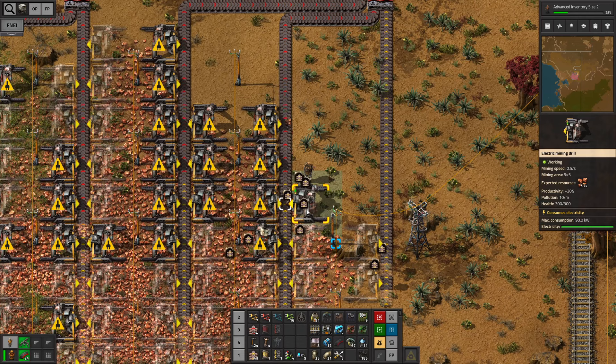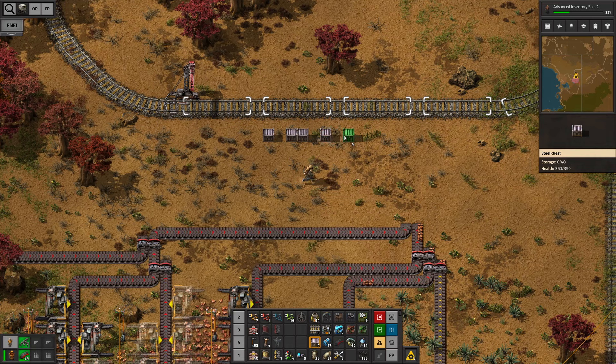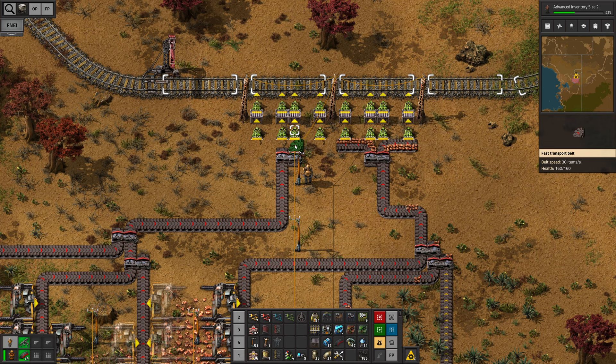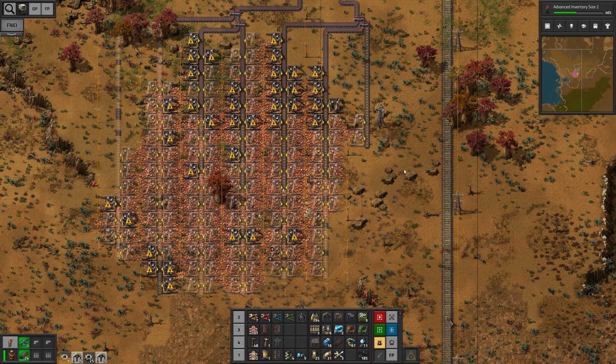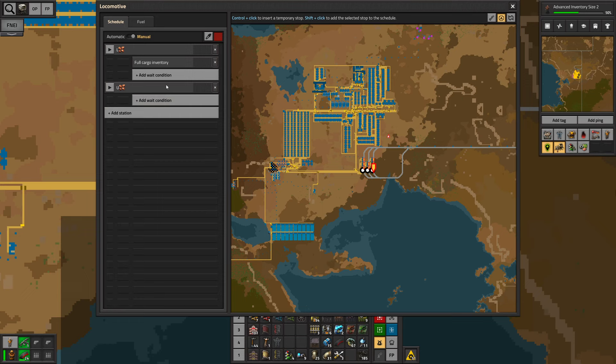My first miners are going for it — absolutely wonderful. So now we only need a setup to fill up a train with two cargo wagons. Should be easy enough since I already got my stack inserters. I think I'm just gonna split things up like so — that should be good enough to fill this up efficiently. Now I just need a whole bunch of electric mining drills and we should be golden. If we're lucky, we can already set the train in motion — load copper until full cargo, unload copper until empty cargo. It's on its merry way.